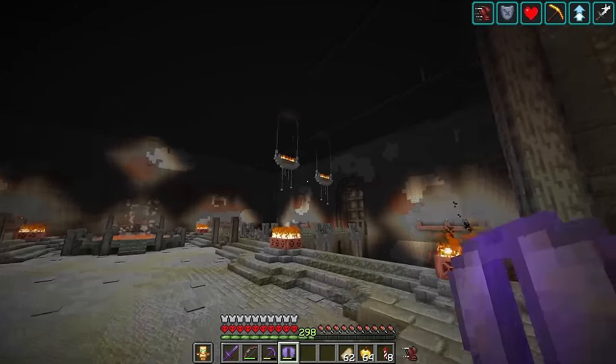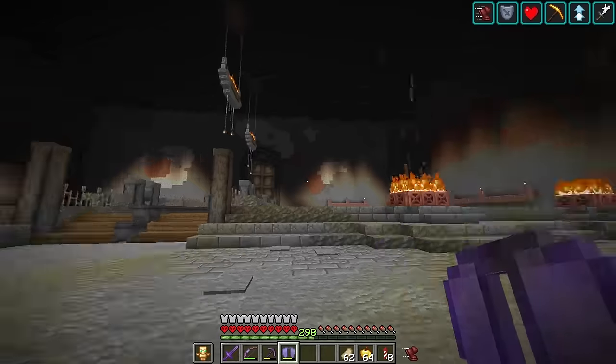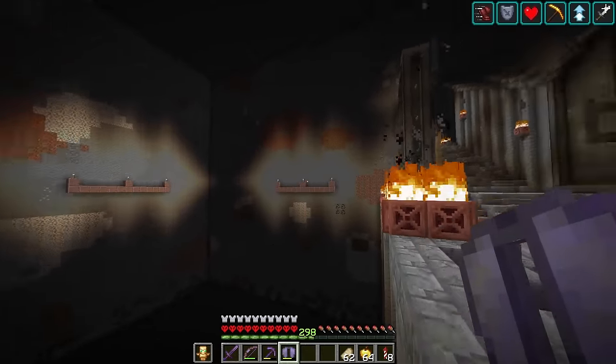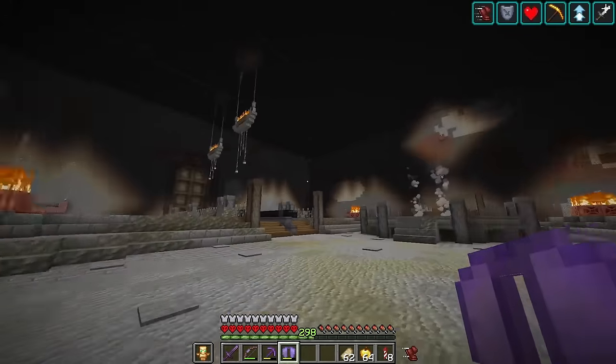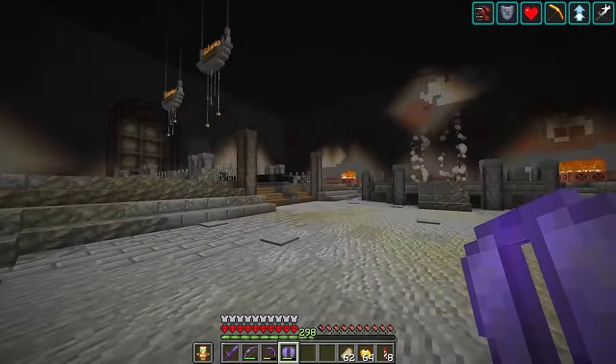Now it's time to start the last room of the dwarven kingdom — or at least the first room of it — the forge area. I'm going to start by figuring out where I want to put these pillars; they might not be in the best spots right now and I may need to center them out with the wall a little better. Then I'll be working on the facade of the actual dwarven kingdom back here.